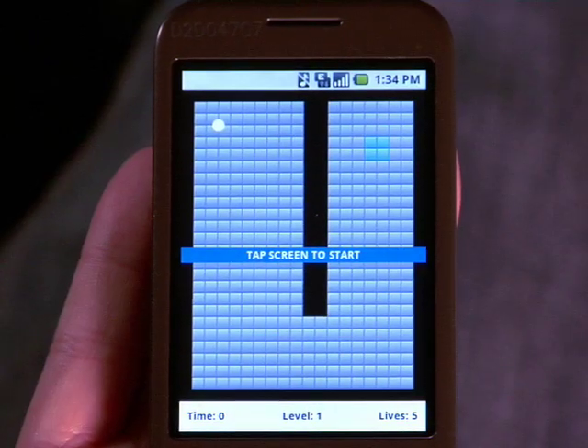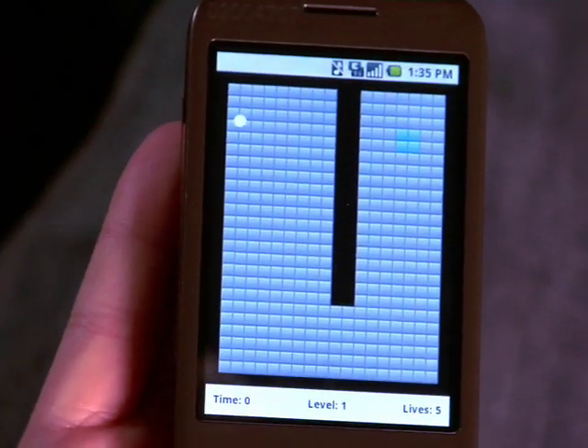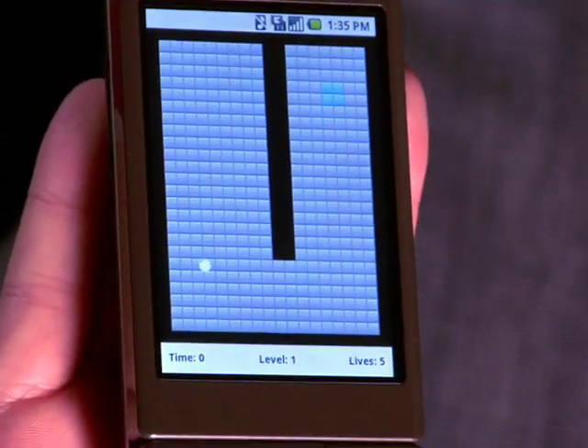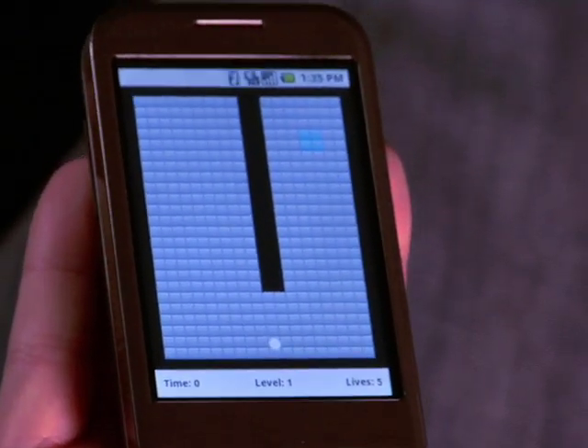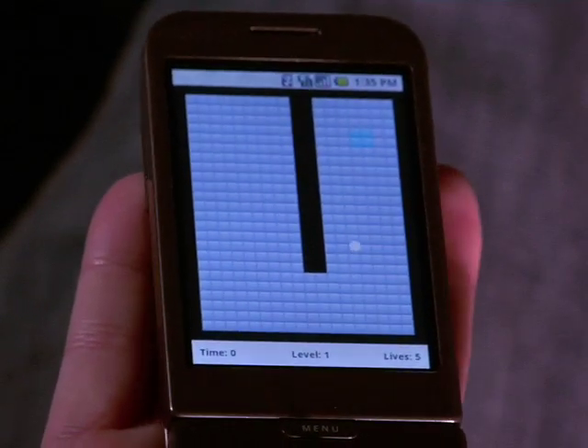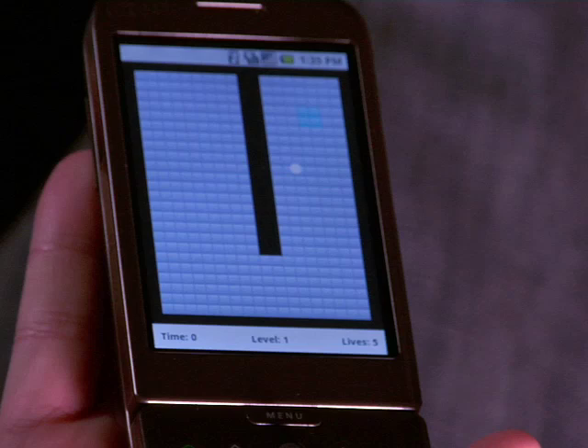The game is called Amazed. The whole idea of the game is to navigate a marble through the maze by tilting the device in various directions. Whatever direction you tilt the device, the marble will follow the same path. You have to try and navigate the marble to the light blue area, which then takes you to the next level.